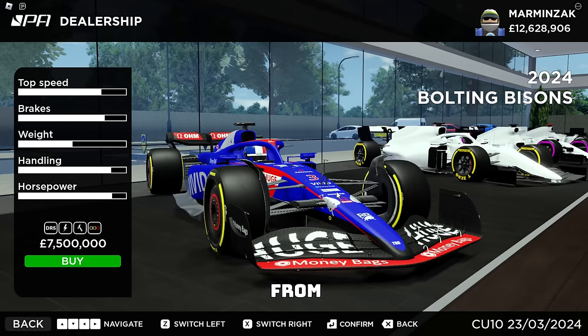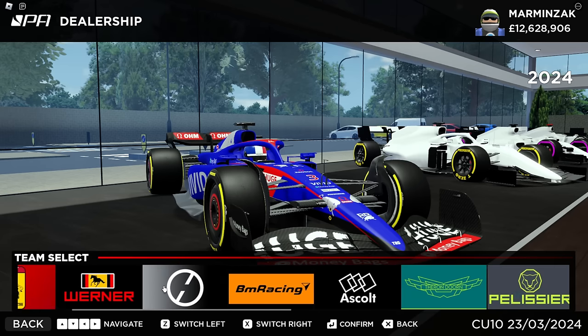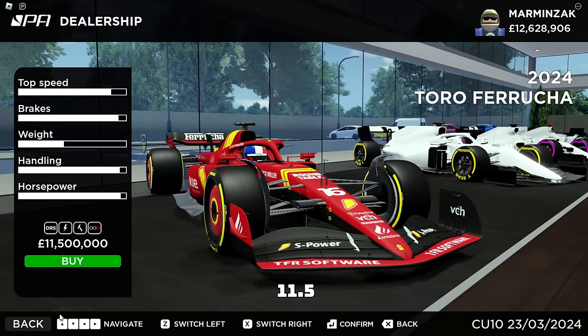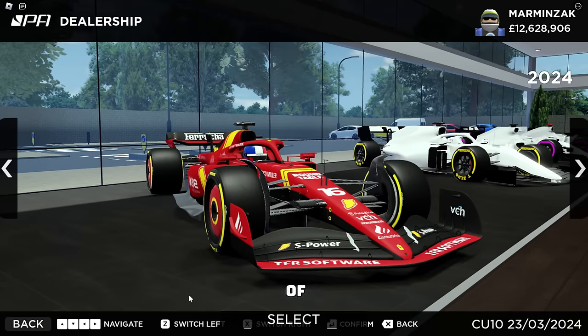There are many other teams that you can choose from, for example the Visa Cash App RB or the Moneybags car and every other car over here. I think they're in order of price, because you can see 11.5 and then it gets cheaper and cheaper. So that's something to take notice of, because I think usually they put it in order of how fast the car is.